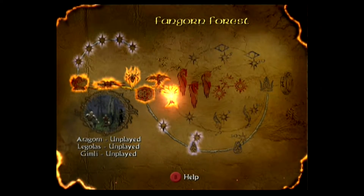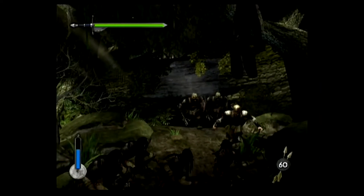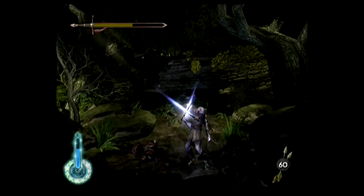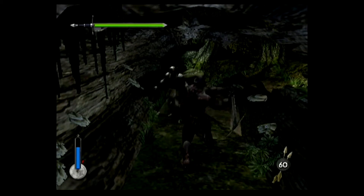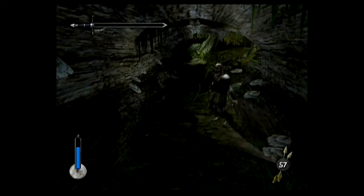Finally into Two Towers territory, starting with Fangorn Forest — back to Legolas for this one. We're looking for Merry and Pippin because no one told us they don't exist in the game yet. A little bit in, a group of Orcs burst out of a tree, giving me the chance to build up to perfect mode using the Swift Terror move. These Uruks are pains that guard and parry nearly every attack, and I get killed because I haven't figured out the guy's pattern yet.